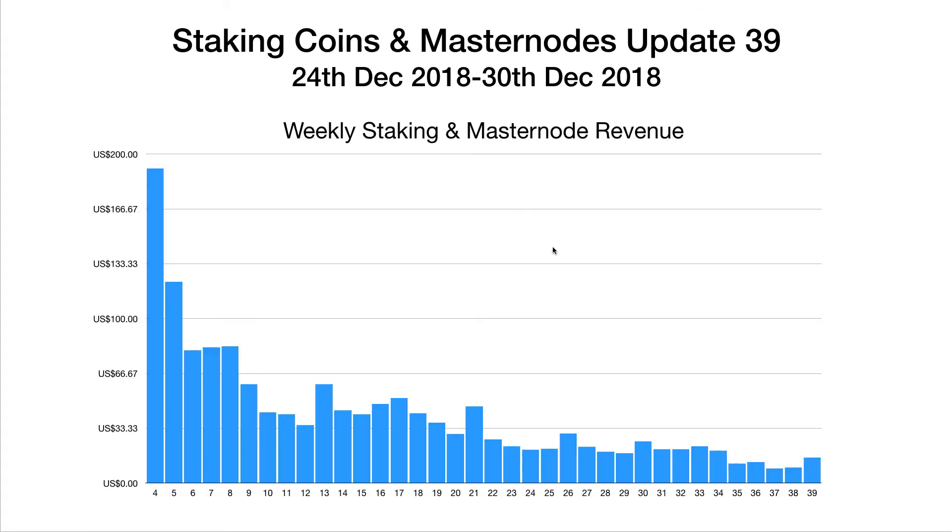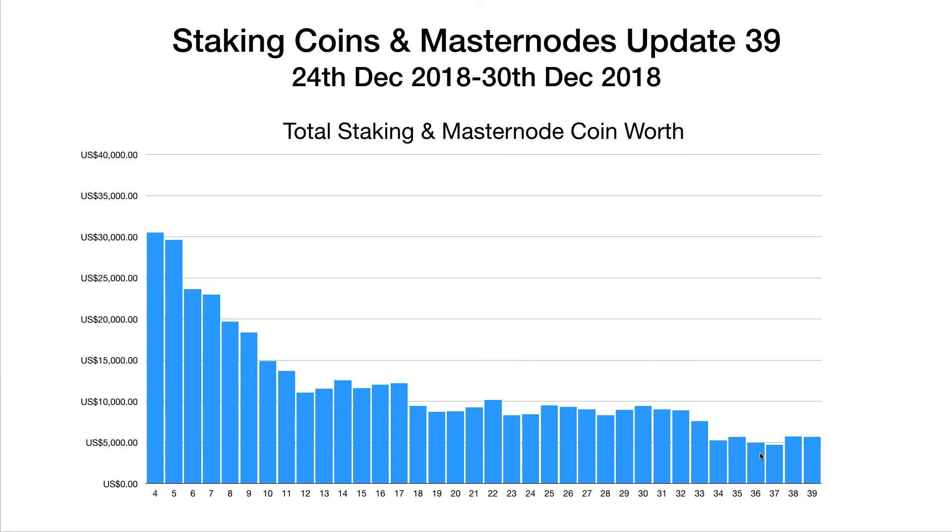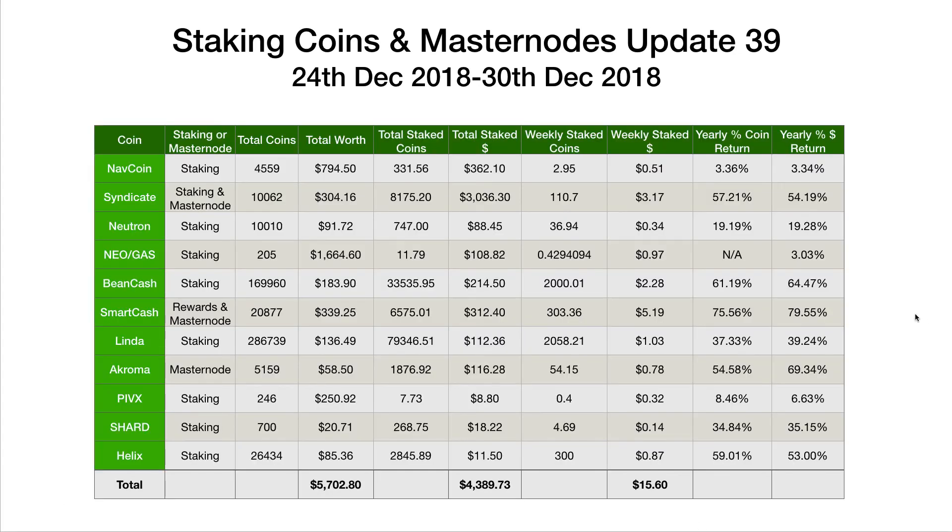Let's have a look at the graph. We can see the staking rewards up for the first time in five weeks. Ever since we dropped from Bitcoin around the $6,000 mark down to $4,000, we've been having very, very poor weeks. A slightly more positive staking reward week to finish the year off is quite nice to see. But if we look at the total worth, we're still not much above the $5,000 mark. Until the market really turns around, staking and Masternode returns are quite insignificant compared to the changing coin prices.